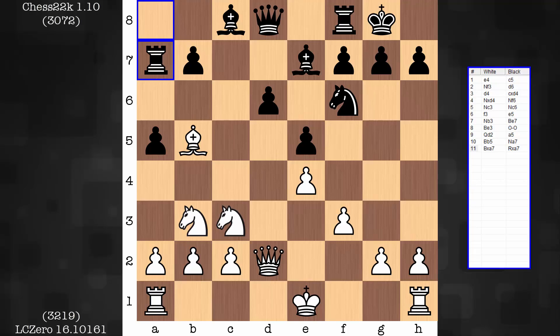Some things to note. Why is this not such a typical decision? Well, for one, white just captured a knight that's on the edge. Normally, you wouldn't want to do that. And normally, you wouldn't want to give up your good bishop for a knight either. White did just that.